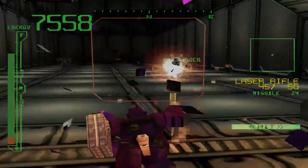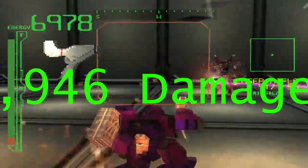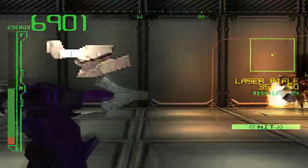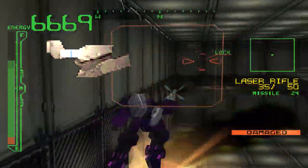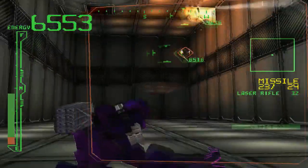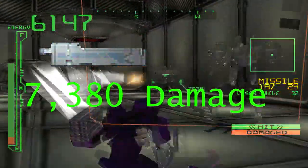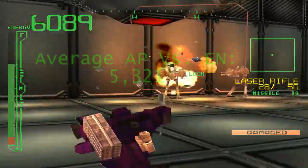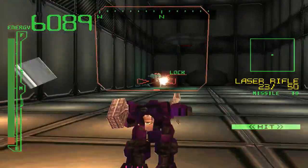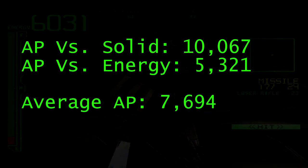For energy weapons, I was able to hit them 23 times with the XP-1000, dealing 6,946 damage. With the XP-2000, I was able to hit them 16 times, dealing 6,960 damage. And with the XC-4, I was able to hit them 9 times, dealing 7,380 damage. The average of these numbers is 5,321, and when we average the solid shell and energy shell numbers together to determine their total AP, we get 7,694.